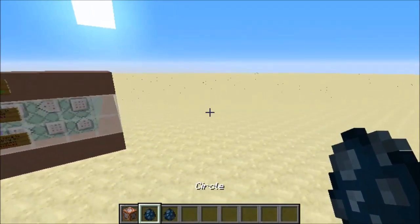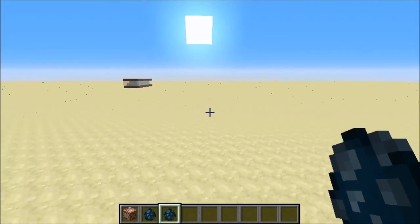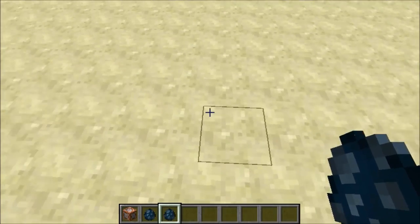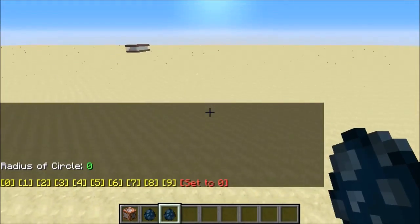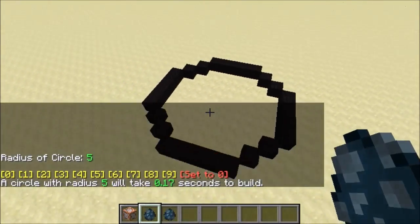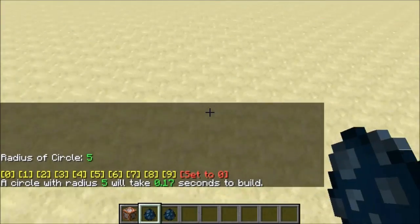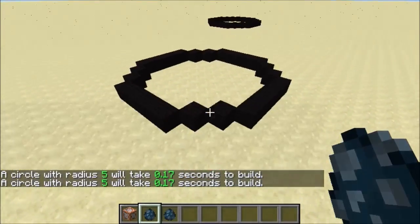Let's get our items and go over here. This is what we use to set the circle's radius. Let's set it — I'm going to set it to 5. We can now place it down and we will get a circle with a radius of 5. It will be set on 5, so we can keep placing it like that.